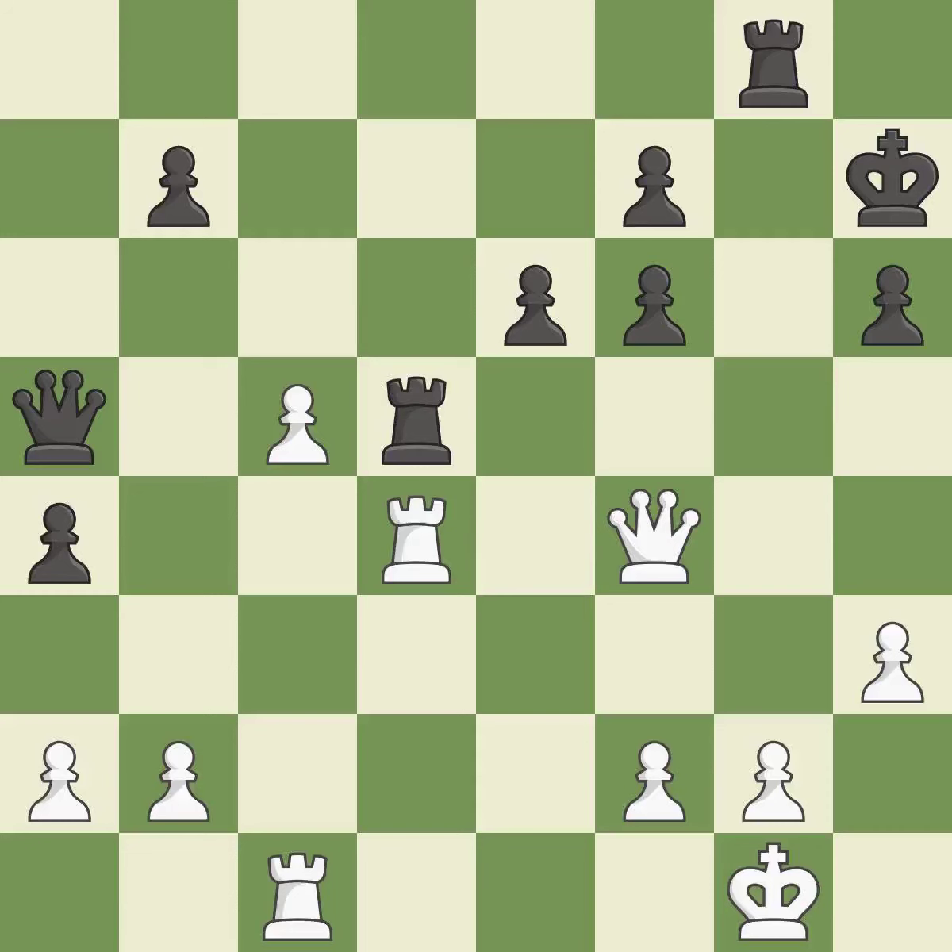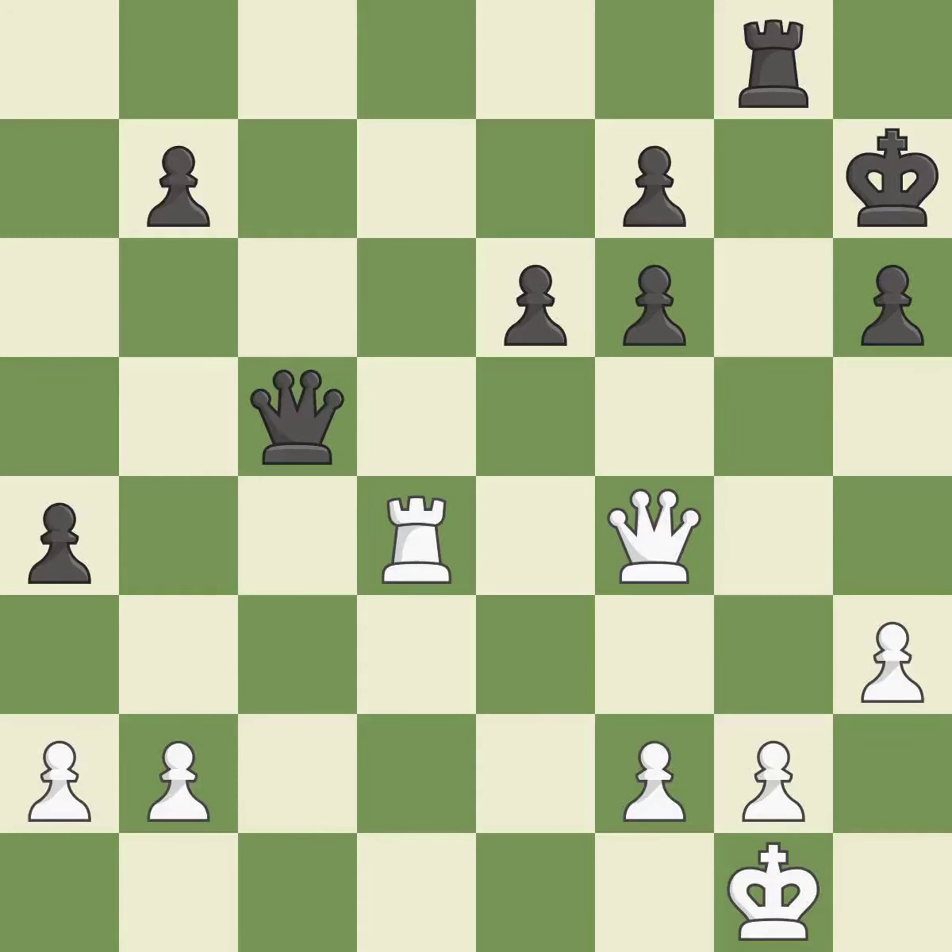This move puts the queen on a safer square. This threatens to win a pawn. There was only one good move in that position. This ignores an opportunity to capture a rook that was threatening to win material — it is a mistake. This is an equal trade, maintaining the balance in material with a good trade.